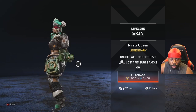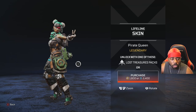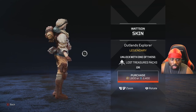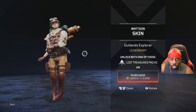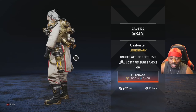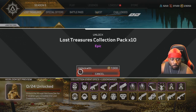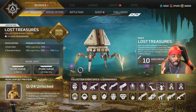The Lifeline skin — go girl, I rock with this. I don't think I'd play Lifeline much even after the rework, but I still like the skin. The Watson skin, Outland Explorer — I rock with it, it is a nice skin. The Caustic skin — Gas Buster — this is clean, I needed a new Caustic skin too. I'm excited about these skins overall — these are some nice skins.